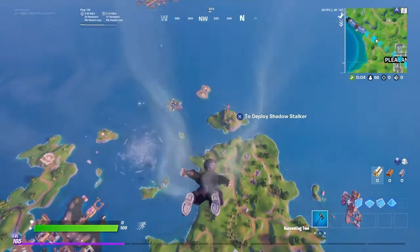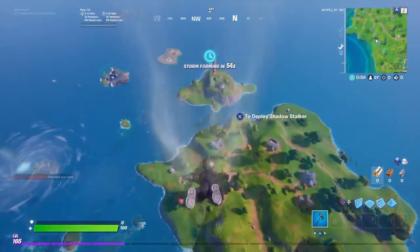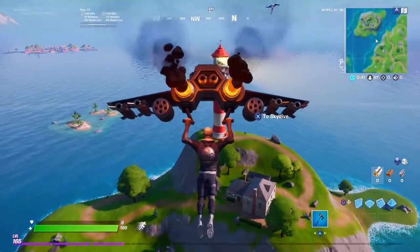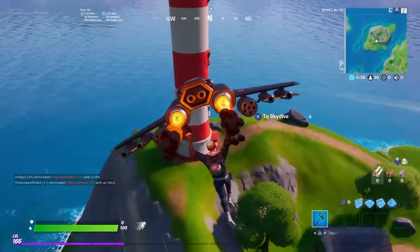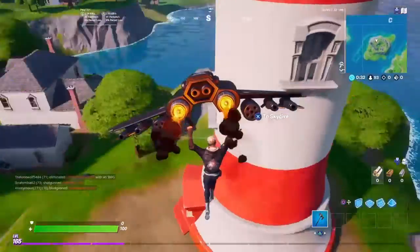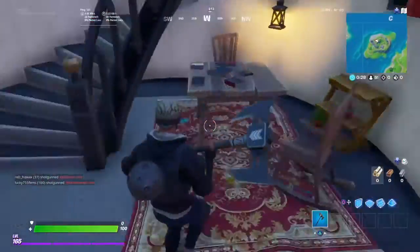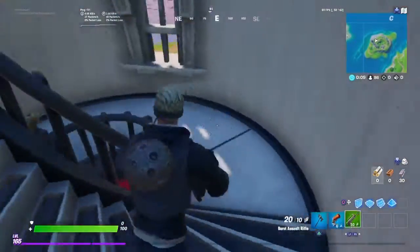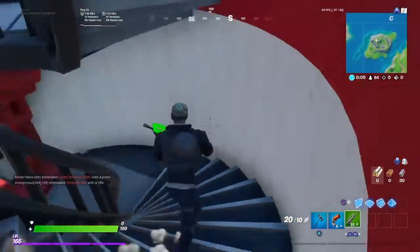You're going to want to drop down to Locky's Lighthouse. Alright guys, I'm just going to grab a gun quick. Alright guys, so now that you have a weapon, you just want to come back down to Lighthouse.